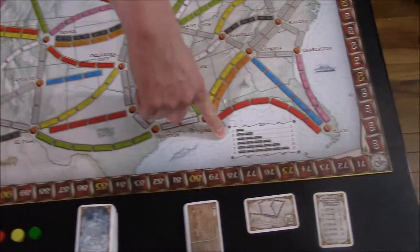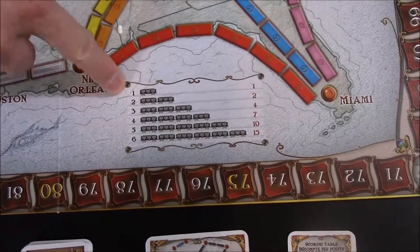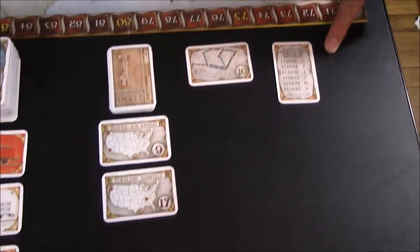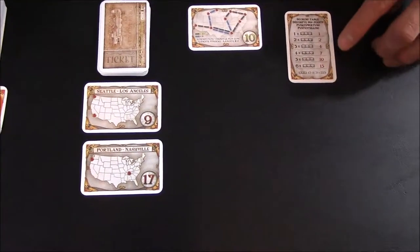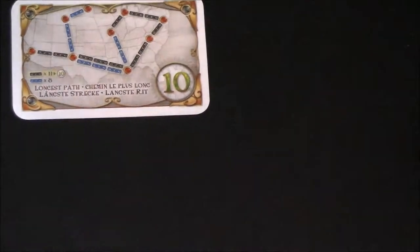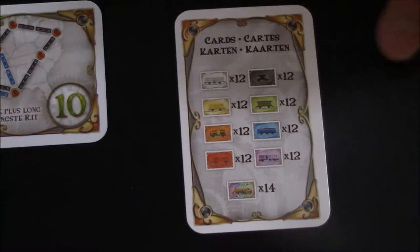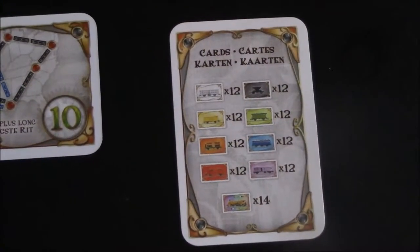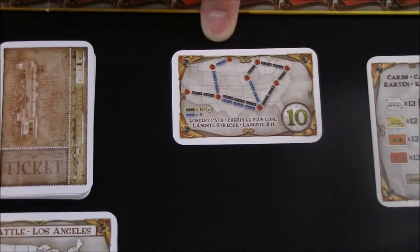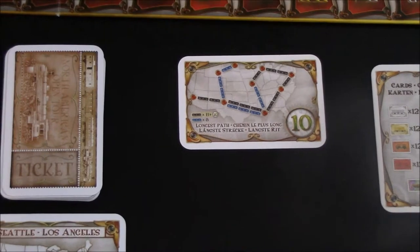Right here we have a reference that tells you how many points each route is worth, and we will talk about that in more detail in just a little bit. We also have a reference card that contains that same information — the amount of points the different routes are worth. On the back it tells you how many of each colored train car there are in the train car deck. At the end of the game, the player with the longest continuous train route will get 10 extra points, and that's what this card represents.